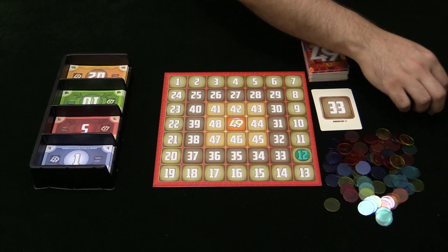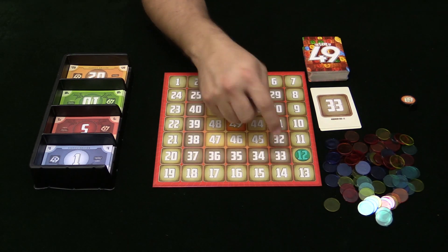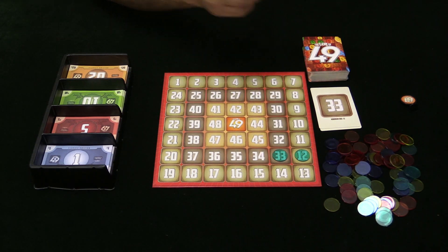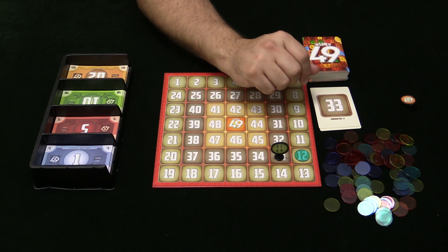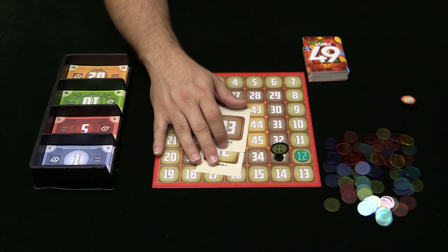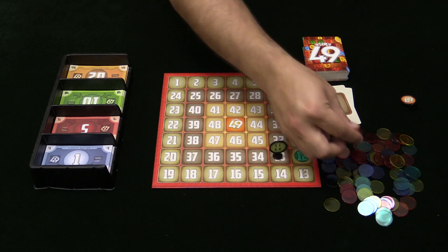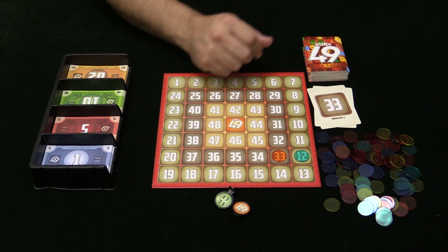Then it is the next player's turn and they are going to flip over a new card — the 33. And they are going to start an auction. This spot here is already very tantalizing for green, because if they can get that spot then they would already have two in a row. So that's a solid move for green; everybody else might not be as interested. Green might want to go a little bit stronger on that spot. Each card also has listed a minimum bid, which is obviously what you would start the bid at, just so you don't get it for less than that.